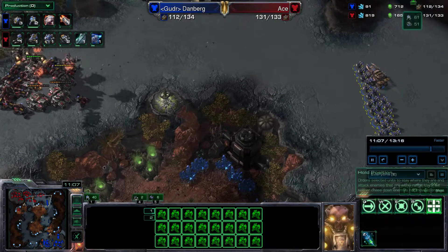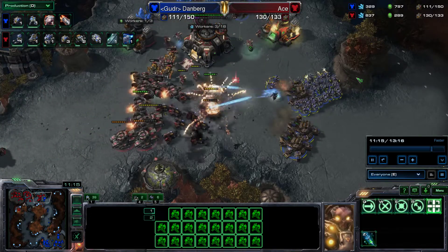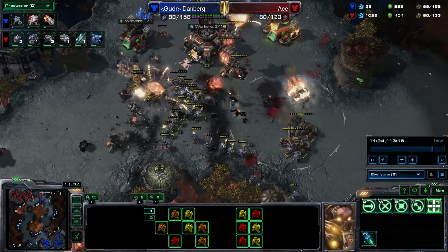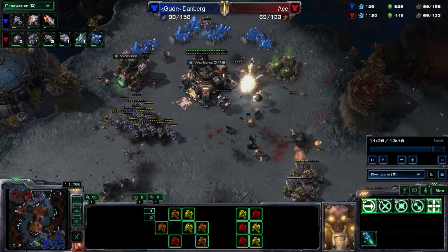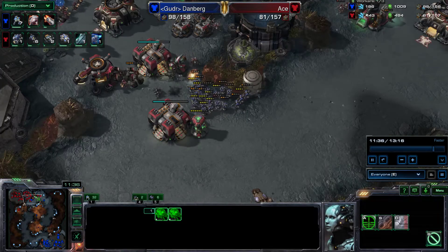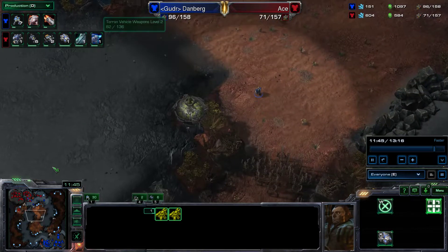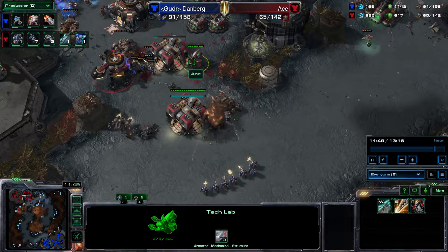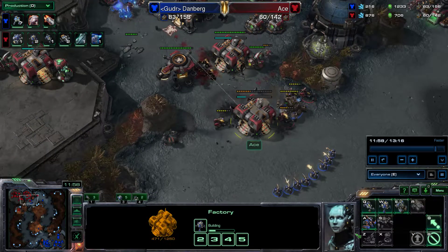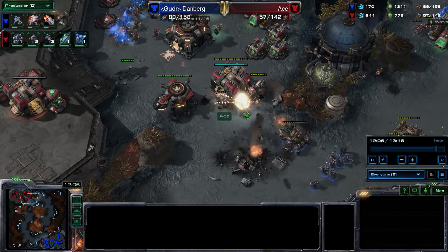I just have a plan: I get a siege tank in a dangerous spot to make him overextend, then stim in onto all his tanks before they can react. He's got a bunch of hellions. Two-two is about to finish — I stim forward onto his tanks. That's why you get the two-two timing. I wasn't worried when he was taking my third because I had vision and knew I could recover with a two-two timing. Now I'm keeping pressure in with two-two, leapfrogging my tanks forward. I'm trying to take out the add-ons on his factories to disrupt his production before he gets more tanks.